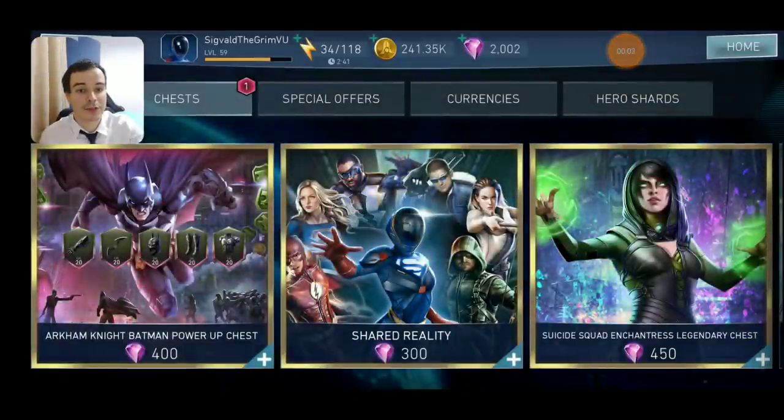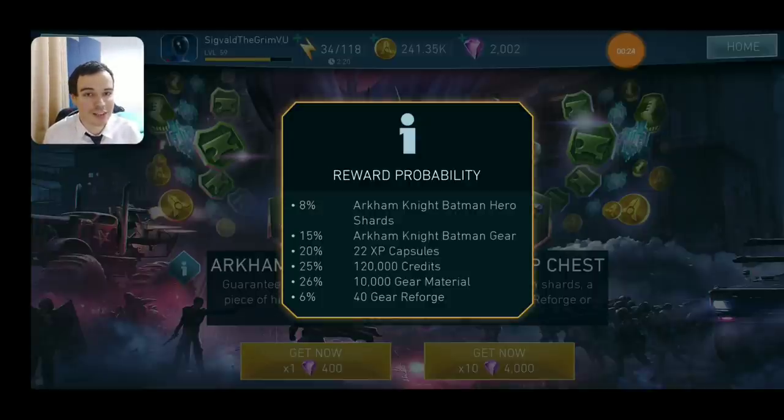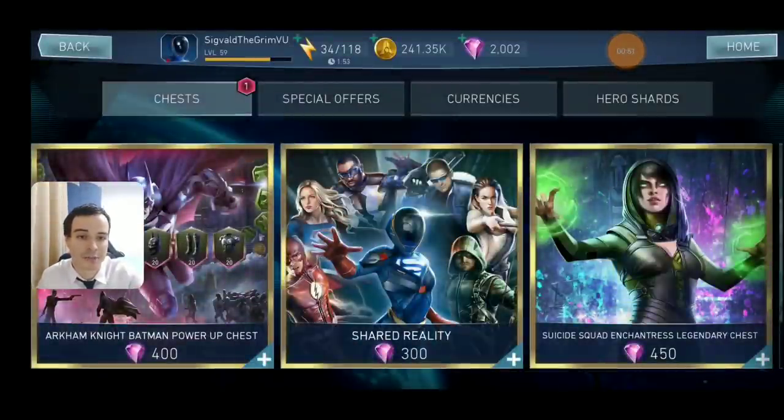Now getting into the store section, we are going to start with the Arkham Knight power-up chest. Please don't buy this. While it says an 8% chance to get hero shards — it says Arkham Knight Batman hero and then in the next row shards — you're going to get shards, and it can be an 88% chance to get 20 shards. This is not a reliable way to unlock Arkham Knight Batman even if you want him specifically. And the fact that you have a 50% chance to receive Arkham Knight gear is going to be 100% wasted, because you'll get all his gears through an achievement as you unlock him. The other rewards are pretty bad for the price. Definitely stay away from this chest even if you want to unlock Arkham Knight Batman — this is not the way to do it.